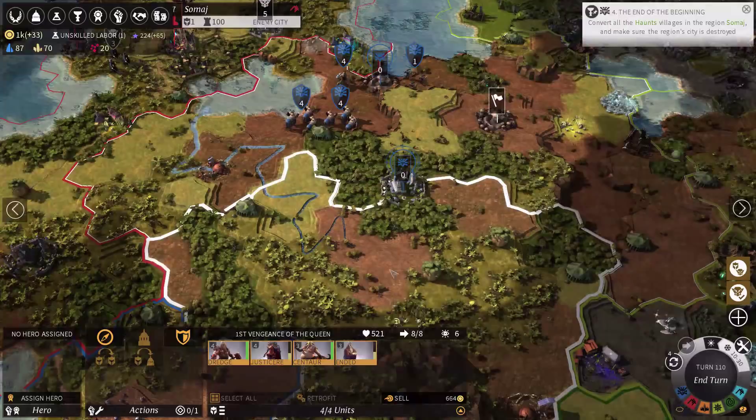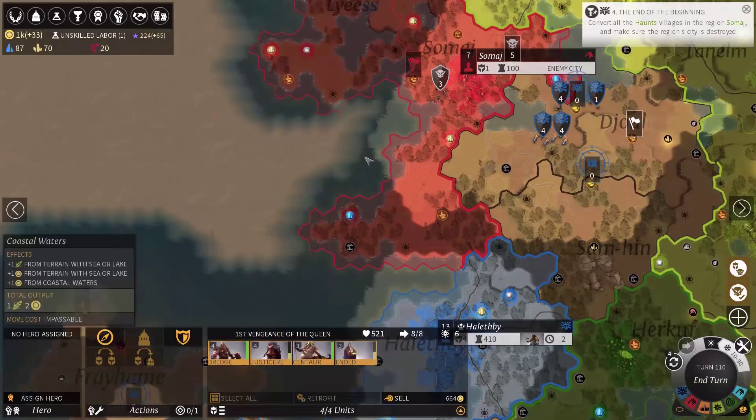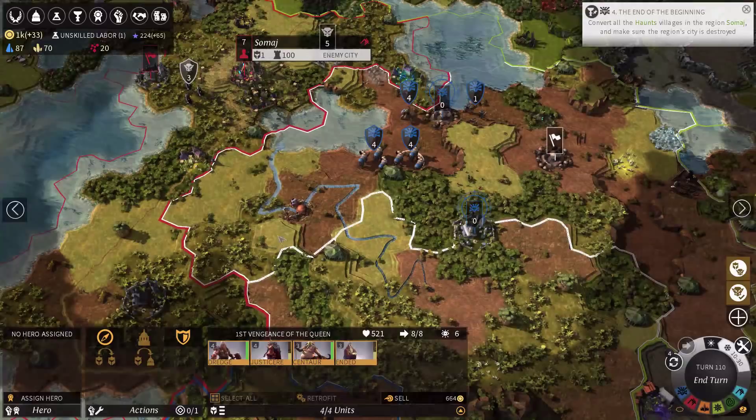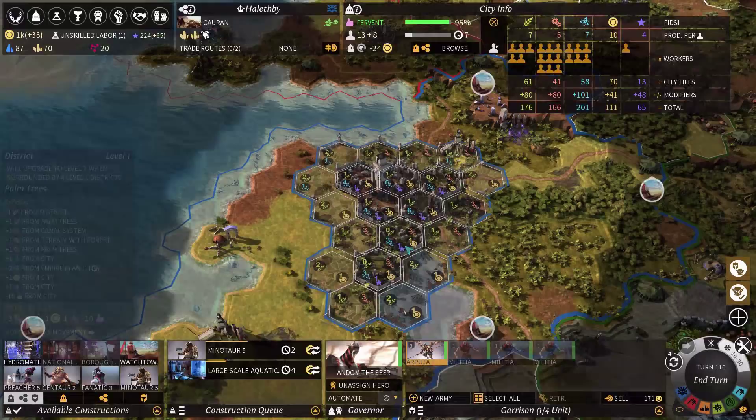I'm still at war with the Roving Clans. My plan right now is to raze this city and then maybe get a truce with the Ardent Mages. I don't want to completely eliminate them just yet because I might be able to get some technologies from them in exchange for a truce.